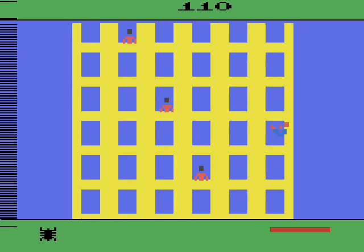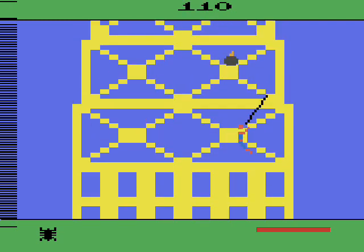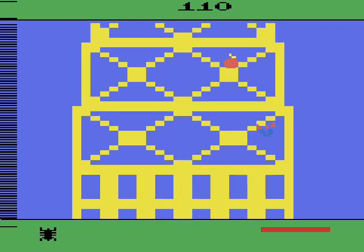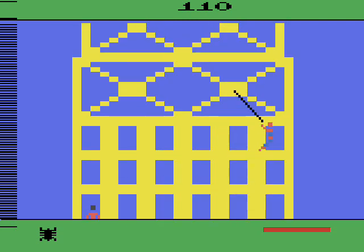On your journey upward, you can capture the criminals by swinging into them for bonus points. You can also get bonus points for defusing the bombs by swinging into them as well. Capturing criminals and defusing bombs also gives you more webbing, as you have a limited amount of the stuff, which is indicated by the red bar at the bottom of the screen. If you run out, you're done.